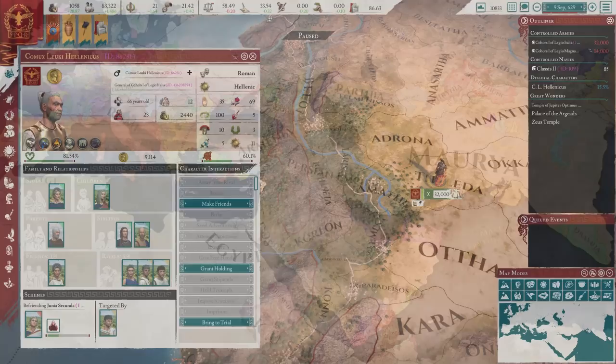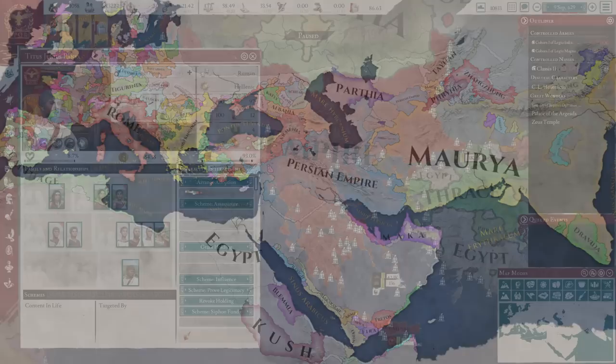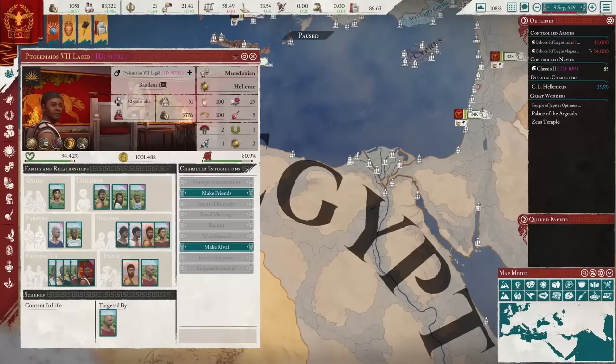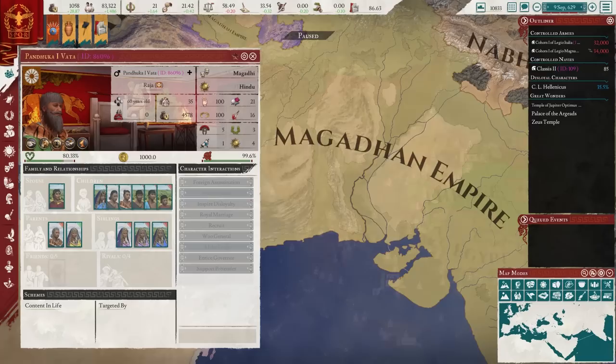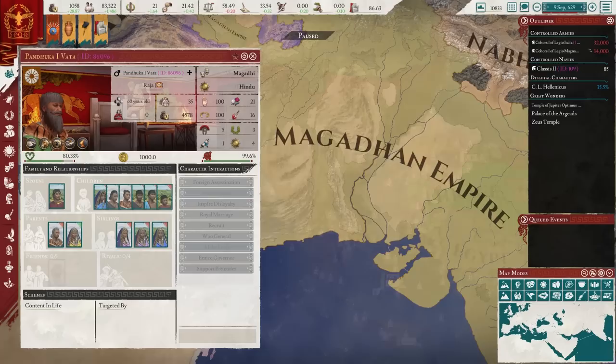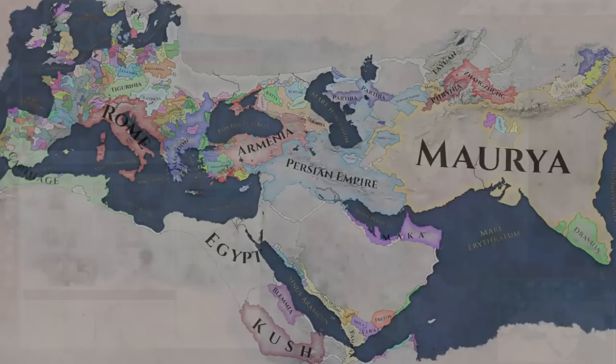The one complaint I have about the character screen is that especially for monarchs, it seems like every nation's ruler has either hired the same unimaginative interior decorator or they all live in the same house, as everyone has the same naked spearmen-fighting-a-lion portrait behind their throne. I expect more art will be added in the future, especially for the big players like the Diadochi and Maurya, as this is just one minor thing that would add quite a lot to differentiate the various nations.